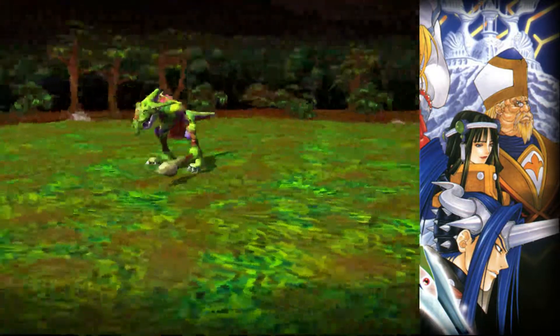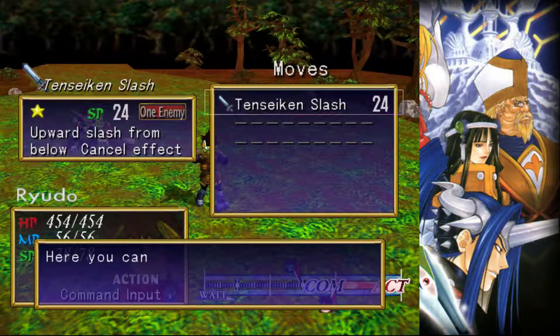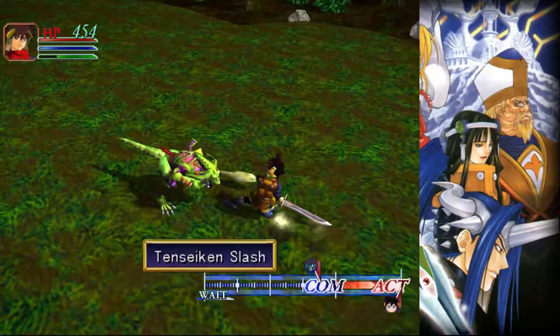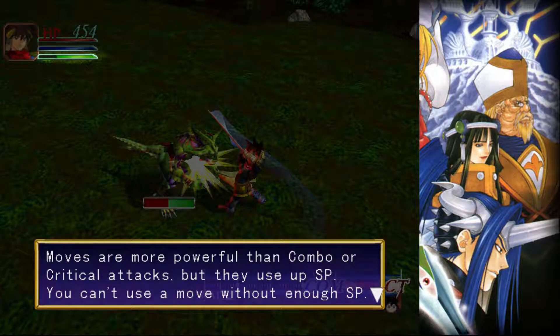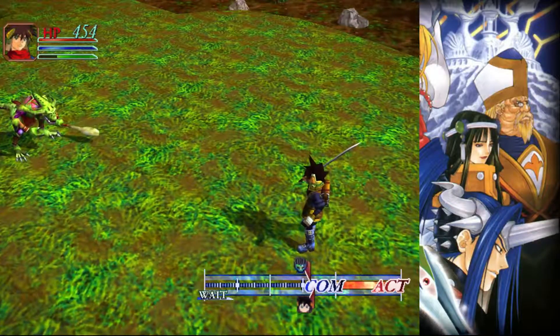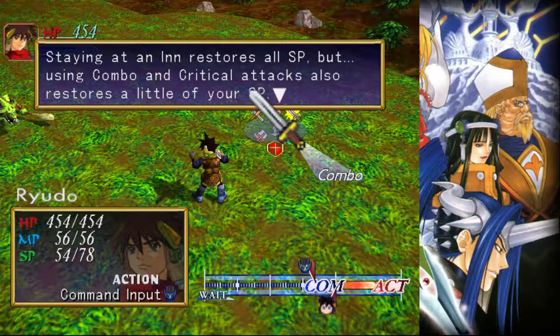You want to know more about moves? Yes, tell me more. Well then, I'll explain. I know how to use them. Tensei can slash! Moves are more powerful than combo or critical attacks, but they use SP. You can't use a move without enough SP, of course. Staying at an inn restores all SP, but using combo and critical attacks also restores a little bit of SP.